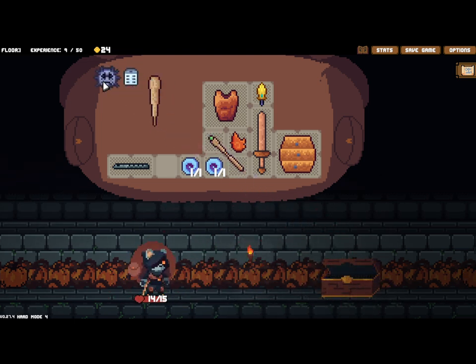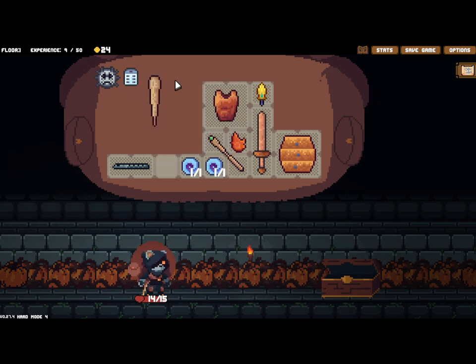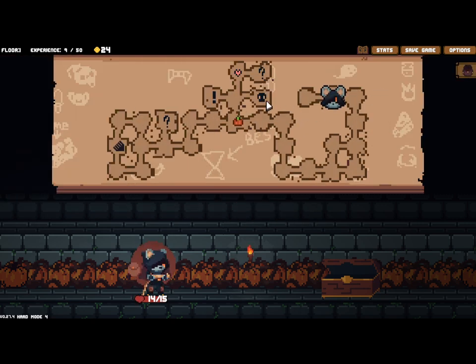We found a new item - for each adjacent scary item, plus two block on use, add zero on damage take. That seems terrible. I love clubs, but what am I getting rid of for the club? Is it time to get rid of the golden shiv already? We'll take an item to sell. Actually because the item is smaller we can buff both now - we're buffing both, awesome!